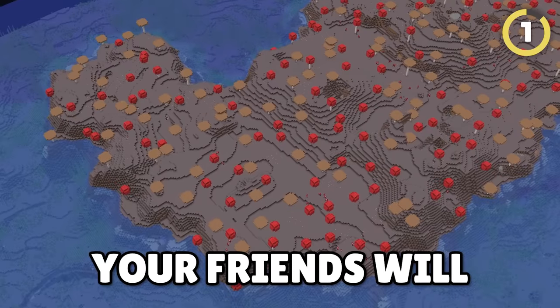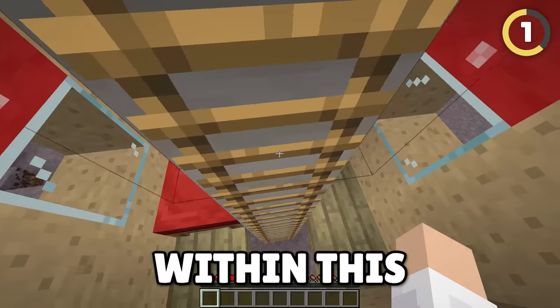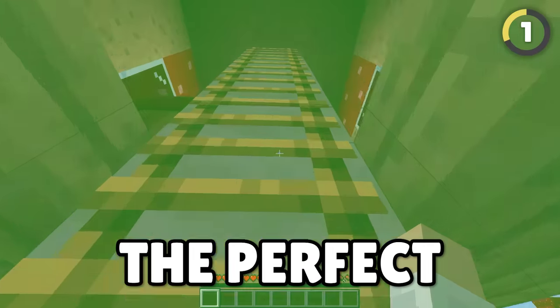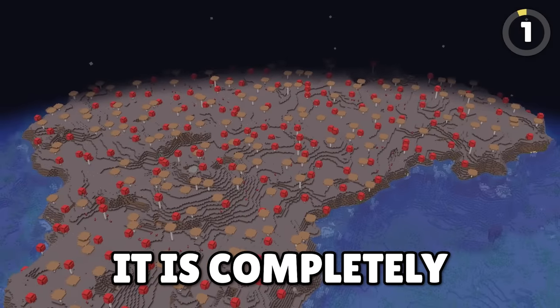Have you ever wanted a house that your friends will never find? Thanks to the giant mushroom, you can hide your entire base within this small mushroom, and everyone will just stroll on by. I would never know you were there — the perfect hiding spot! And if you are lucky enough to find the mushroom island, it is completely mob-proof too.